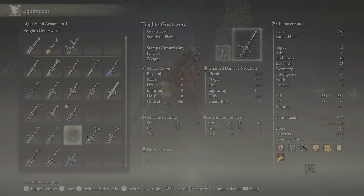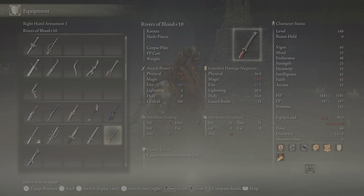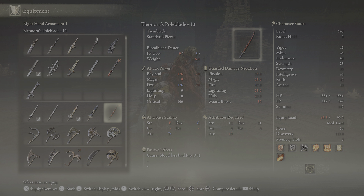We're going to do a Rivers of Blood build. Rivers of Blood needs a base strength of 12, a dexterity of 18, and Arcane needs to be 20. We're going to raise dexterity to 35 and keep strength at 12. Since we're not going to be using a shield, we don't need strength very high.